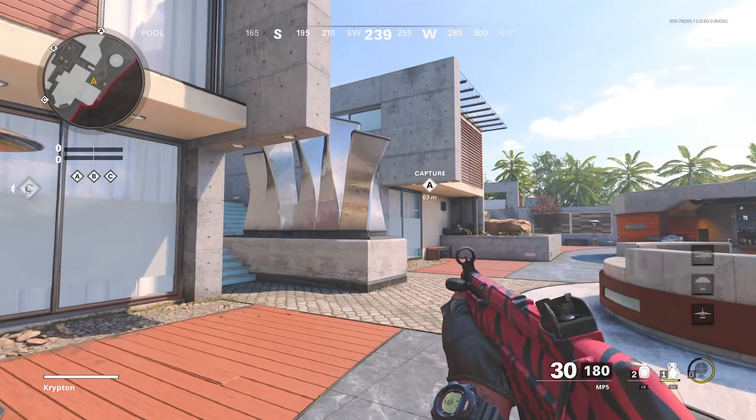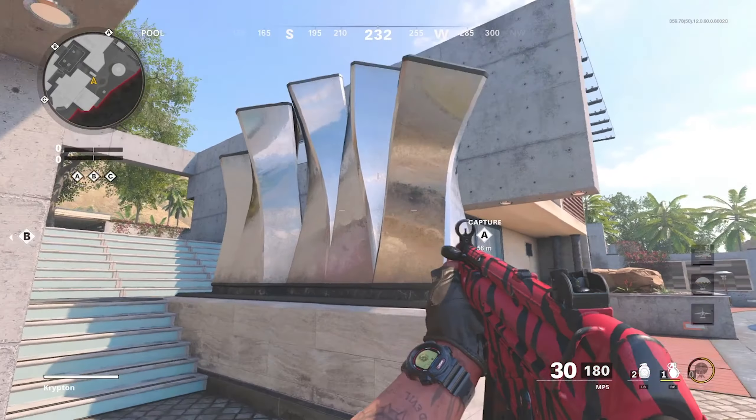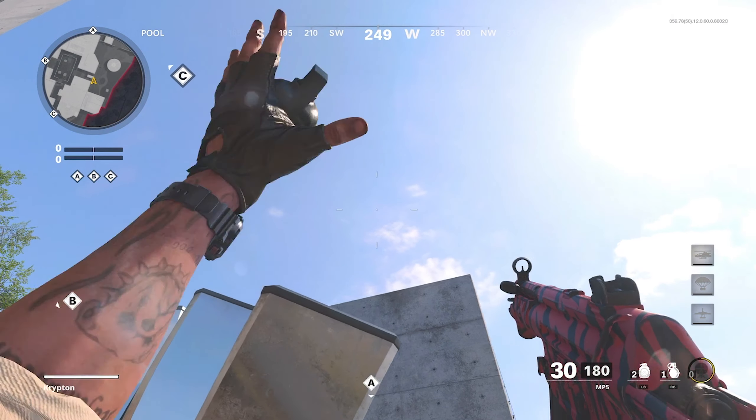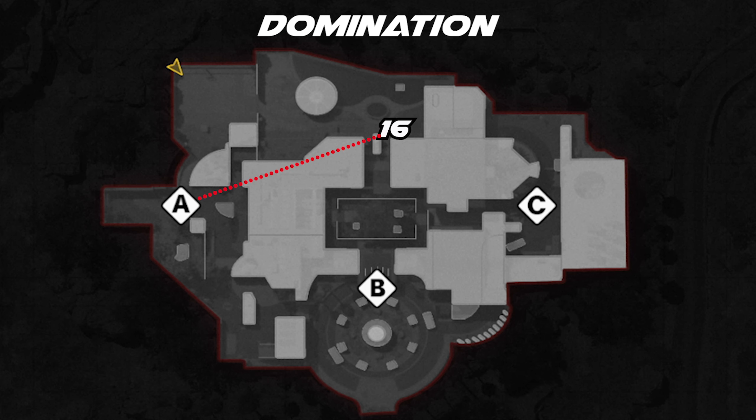For the first A spot, all you want to do is come up to the stairs right here in mid, aim up where that cloud is right there, and launch it over. This is going to kill anybody trying to capture the flag on A, or you can catch them if there's only one player capturing the flag at the start of the round.